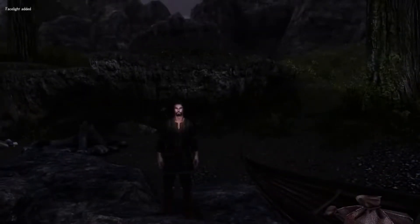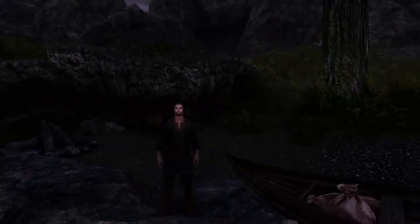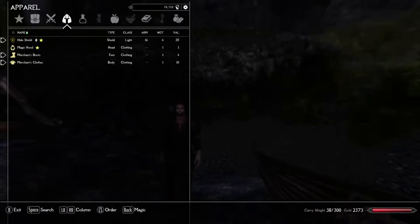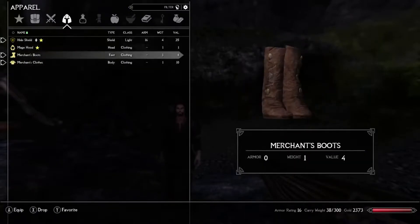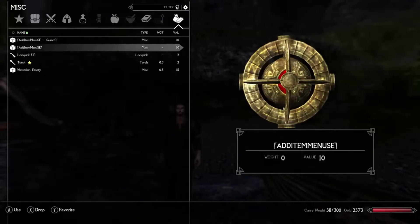For everything else I used Unbound's random start mechanic, and they placed us here in what I think is the western corner of Lake Illinalta. As far as equipment, it gave us just your basic iron sword, a hide shield, some basic clothing, a little bit of stamina and health potions, some food, a torch, a couple of lockpicks, and of course a whole bunch of gold — because he is a thieving scoundrel.